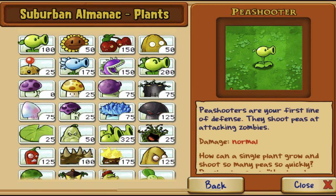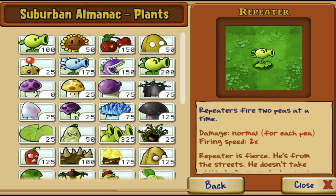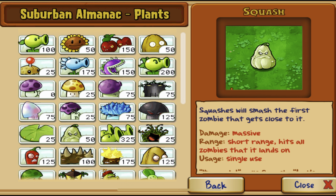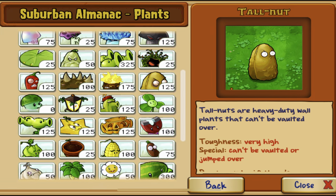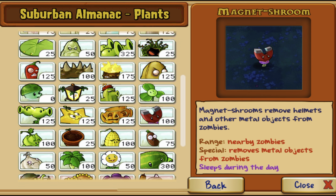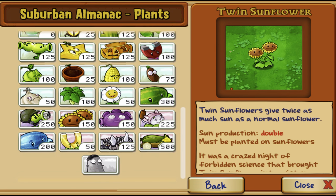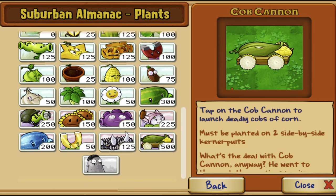Our plants for today are: the Peashooter, Sunflower, Cherry Bomb, Walnut, Potato Mine, Snow Pea, Chomper, Repeater, Puff Shroom, Sun Shroom, Fume Shroom, Grave Buster, Hypno Shroom, Scaredy Shroom, Ice Shroom, Doom Shroom, Lily Pad, Squash, Threepeater, Tangle Kelp, Jalapeño, Spikeweed, Torchwood, Tallnut, Sea Shroom, Plantern, Cactus, Blover, Split Pea, Star Fruit, Pumpkin, Magnet Shroom, Cabbage Pult, Flower Pot, Kernel Pult, Coffee Bean, Garlic, Umbrella Leaf, Marigold, Melon Pult, Gatling Pea, Twin Sunflower, Gloom Shroom, Cattail, Winter Melon, Gold Magnet, Spike Rock, Cob Cannon, and Imitator.